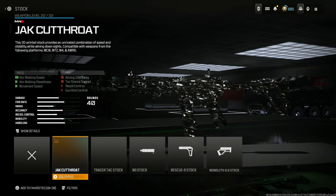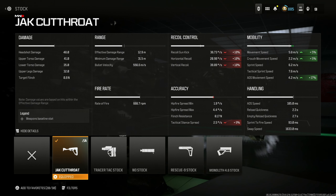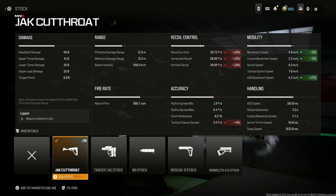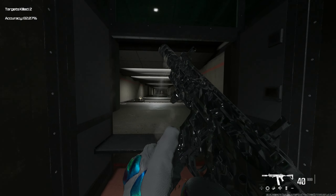40 round mag — there's no alternative there. And finally the Jack Cutthroat for aim walking speed and movement speed. This is honestly the best choice overall for competitive. If you wanted to max out movement you'd put on the Rescue 9 stock, which will make you fly around the map, but the Jack Cutthroat gives you the best balance of movement and strafing speed, making it the absolute optimal choice for competitive.